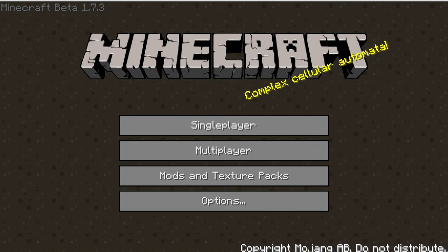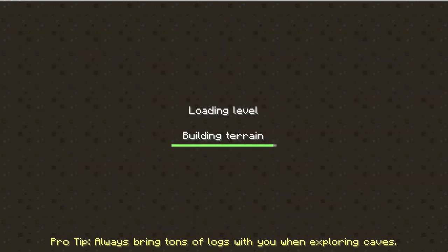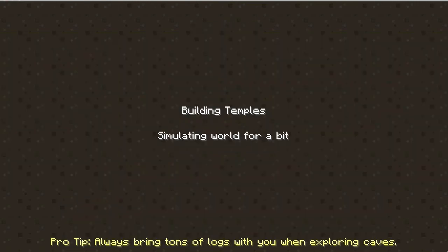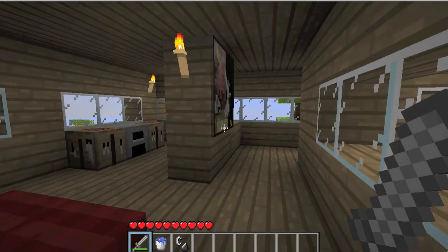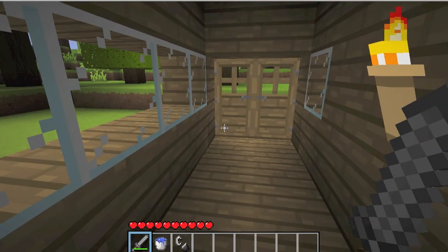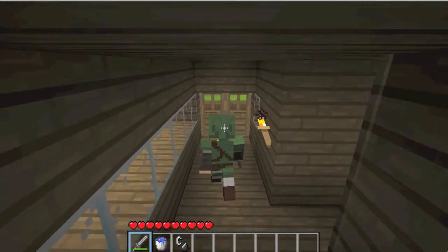Hello everyone, it's Carlo. Just Carlo. Once again, just Carlo. Anyway, I'm here to play in my world, and I thought I'd try out the Aether world. I don't know how you pronounce it, but it's basically the opposite of the Nether. So Link is here and he wants to explore the Aether.